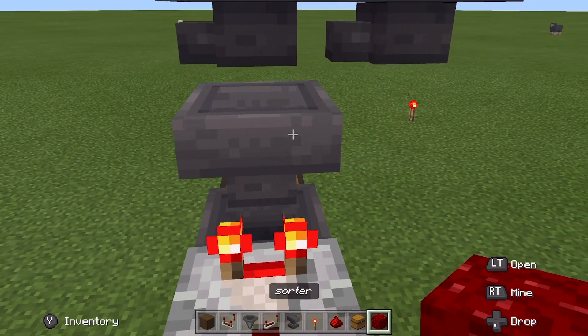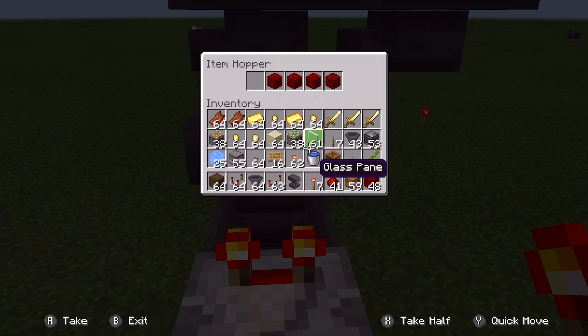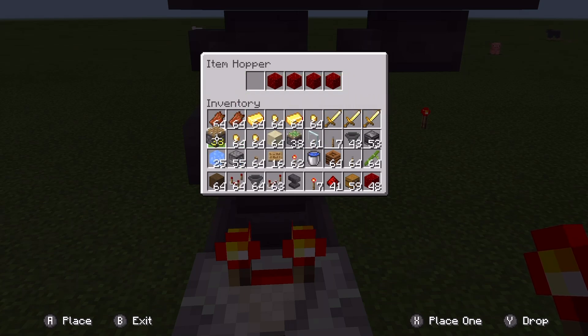Say you used pistons for that or whatever — for these four blocks, that would actually break the system if you placed them in and it would mess up your entire sorter. So for this one we're going to do gold nuggets. As you can see, these are counting down and that can speed up this process.